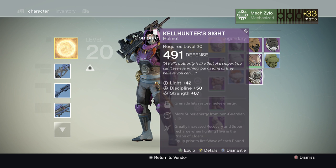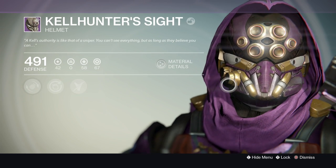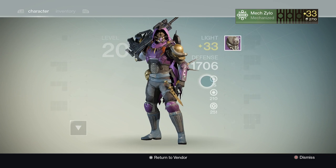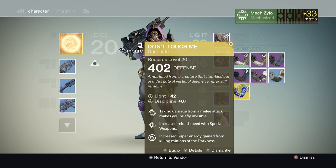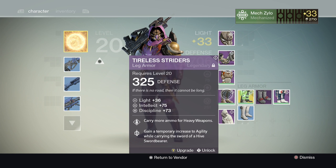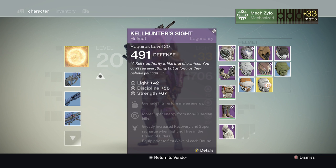So basically this seems like it would be a good helmet. Let's go ahead and see what it looks like — it looks really cool. Would it be worth it for you guys to use this? That's debatable. I have my Don't Touch Me's maxed out, there isn't a really good chest or boots yet, but the new exotics are looking promising and I'm really interested in the new Hunter exotic helmet. Overall this gives you a really good third perk — the greatly increased recovery and super recharge when fighting Hive in the Prison of Elders.